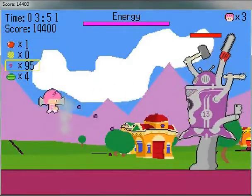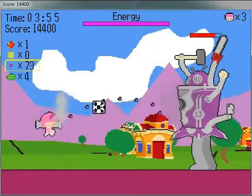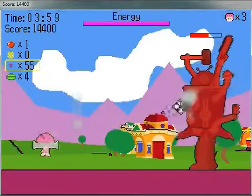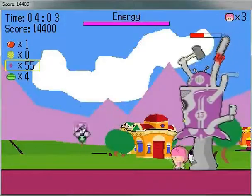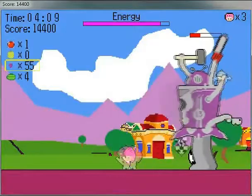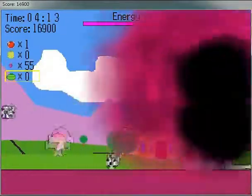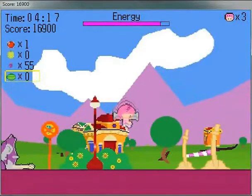Here is the mini-boss of the level — it's a soccer bot. It will shoot soccer balls at you at decreasing intervals, so a little bit faster and faster. If you go down to his legs and you're out of ammo, you can start beating him with the bat, but he spawns little bombs, so it's not really a good idea — not a very efficient way to do things. I can take him out with my watermelons pretty easily here.